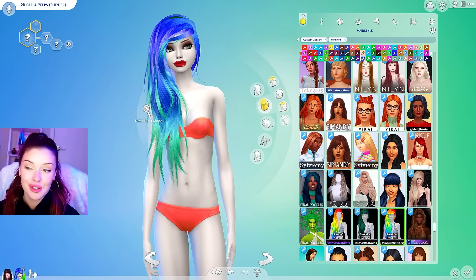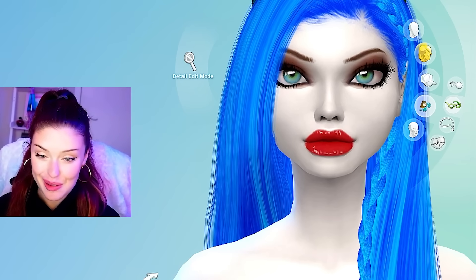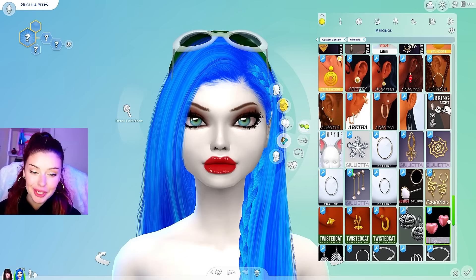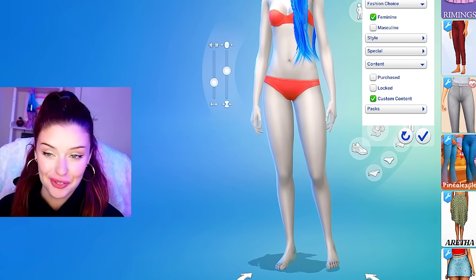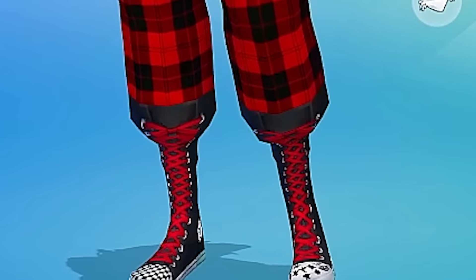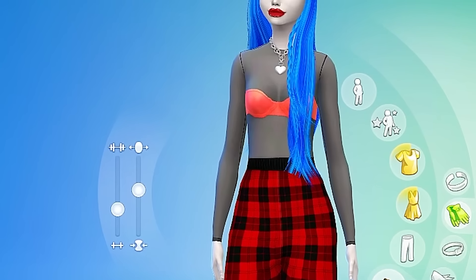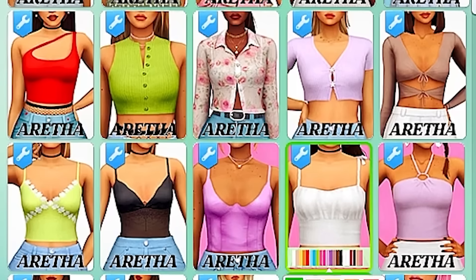I want to give her the glasses — sometimes she wears them on her head, sometimes on her face. I'm going to put them on her head because putting them over the lashes can mess things up. I'm giving her some chunky pink earrings and a necklace I've been dying to use. For her outfit, I need to find red pants, preferably a capri cut. I also downloaded these really high top Converse but they're glitching with my pants. She has a striped shirt underneath a tank top — I'm looking for a cherry pattern for the tank top but I cannot find it.